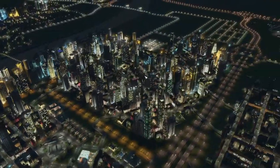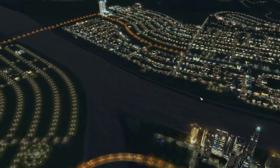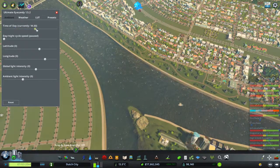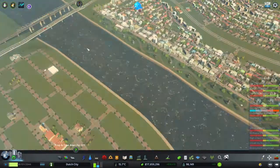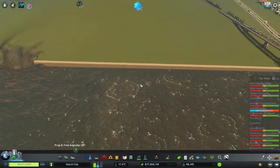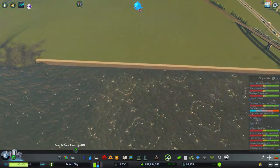So our city at night — we're going to focus ourselves on the grey walls, so let's get the normal daylight here. Let's see if we can get one here — yep we can. We're going to take a look at the grey walls first, all the piers and bridges.